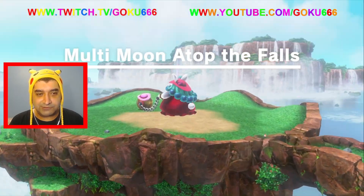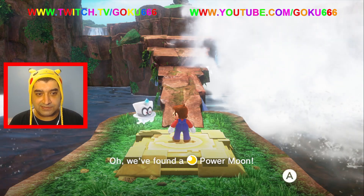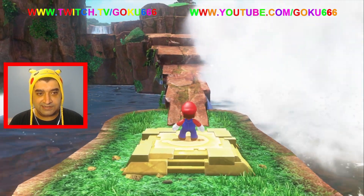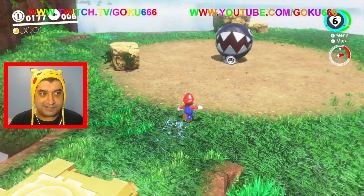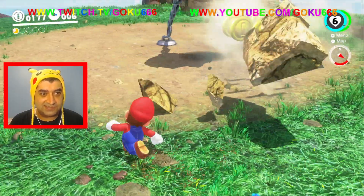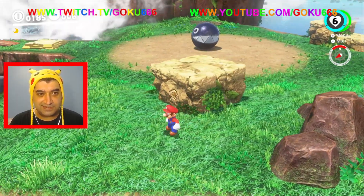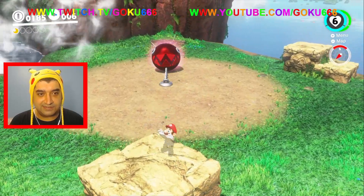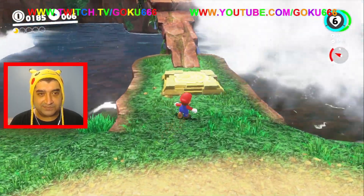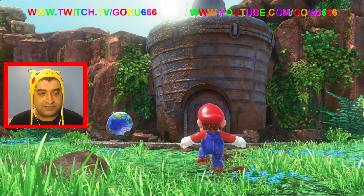The next one we want to grab is this multi-moon — I think that's pretty much all we have to do. We found a power moon, what a lucky break! I kind of just want to have him smash all these little rocks. Got some coins, so that's nice. This is just a tutorial level — it just teaches us how to play the game.